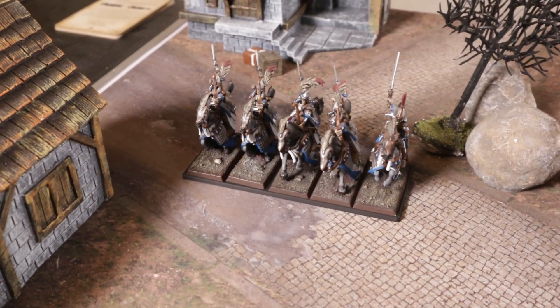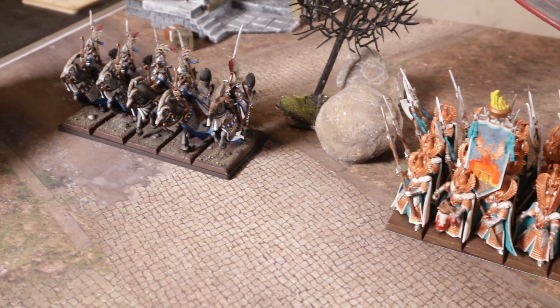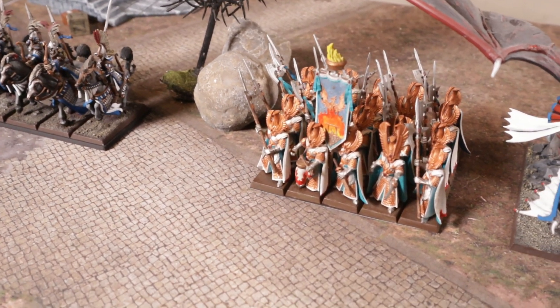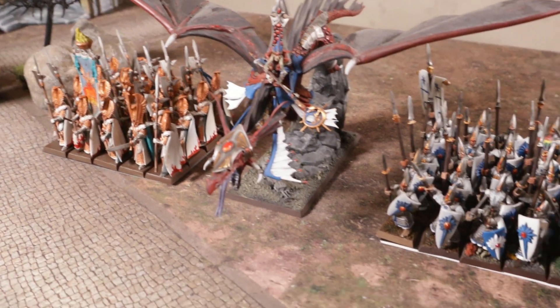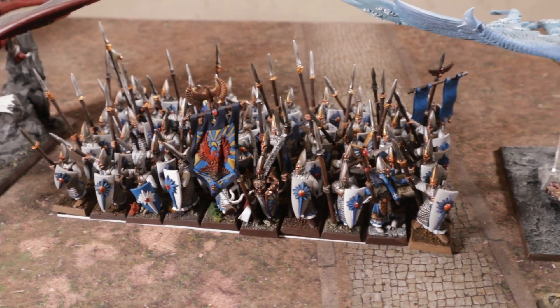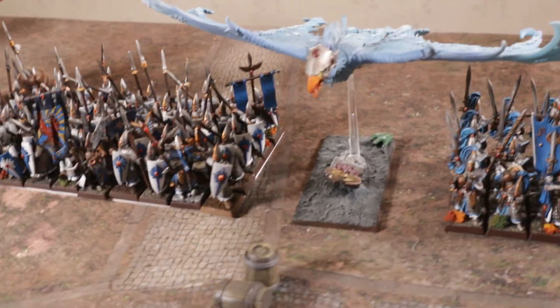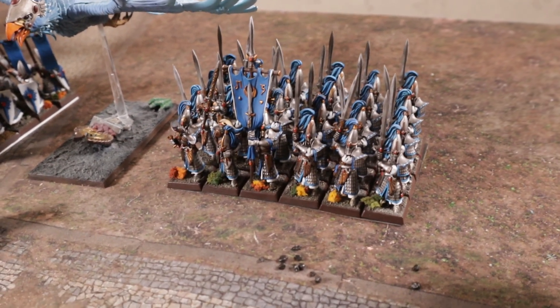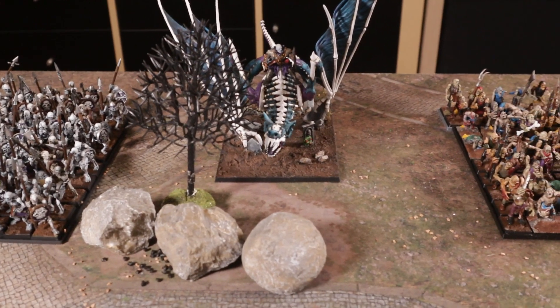This is my 2,500 points of High Elves. Starting from the left: we have the Lyrian Reavers with Spears and Bows - fast cavalry. Then a unit of 20 Phoenix Guard with full command, the Dragon Mage of Calidore which is a level 2 wizard with Lore of Fire, and a big block of 48 Spearmen with BSB and level 4 wizard. Then the Frostheart Phoenix, a unit of 24 Sword Masters of Hoeth with full command, and far right a unit of 10 archers.